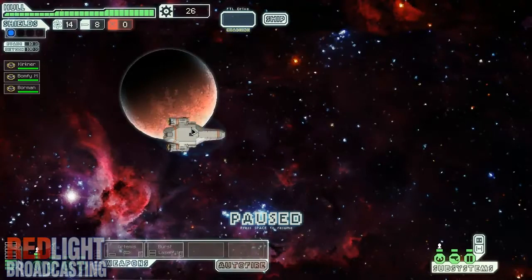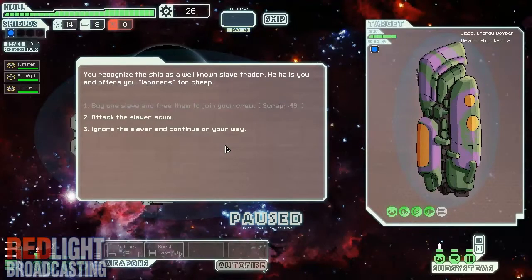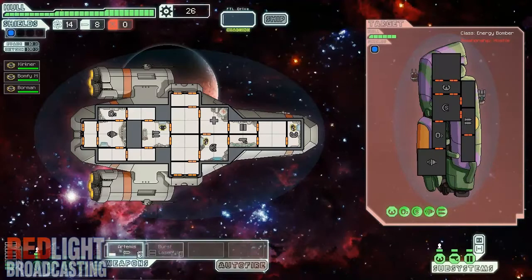We've now arrived at a new point. You recognize the ship as a well-known slave trader. He hails you and offers you a labourer for cheap. I can't actually afford the labourer so I'm just going to attack him. Now it's time to power up the weapons. This burst laser doesn't require any ammo because it's a laser, so I'm going to hit his oxygen. This is a missile launcher and it does require ammo — missiles — which I only have eight of, but he'll be dead before then.